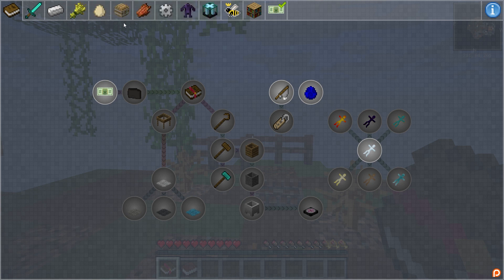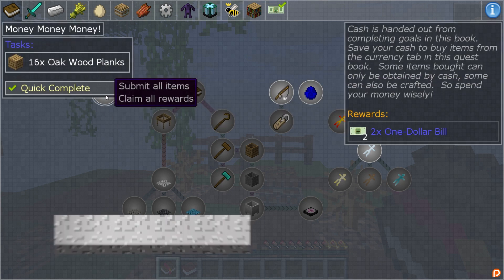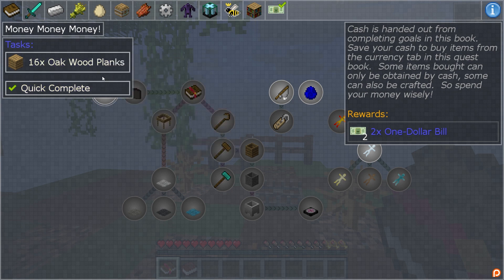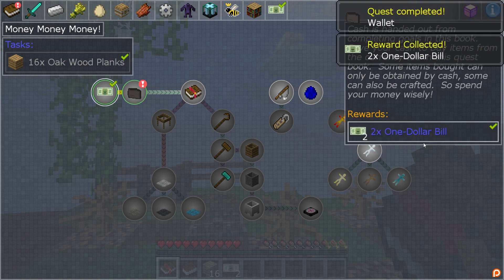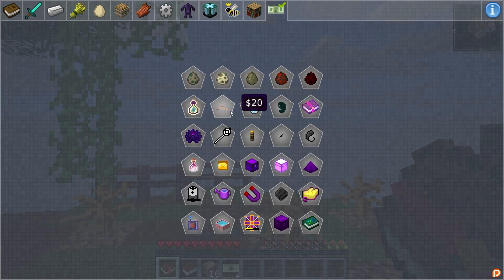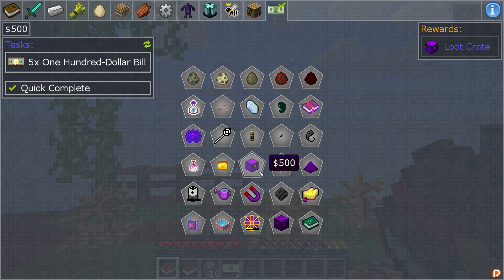While you can view each of the quests, we are going to stick to the Getting Started quest line. Click the money icon to display your required tasks. In this case, you're going to need to collect 16 Oakwood Planks, which can be crafted from the island tree. Once done, the quest should automatically complete, allowing you to click the reward. Any rewards are automatically added to your inventory. Almost every quest reward provides a currency of varying amounts, which can be redeemed in the last tab of the quest book to purchase spawn eggs, XP, mob farm spikes, and much more. The items tend to get expensive, so it might be smart to save your money for the big items.